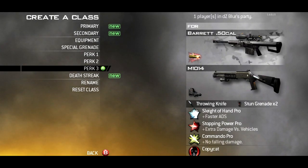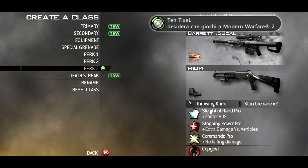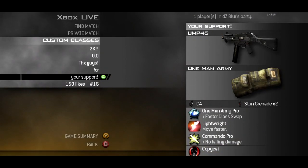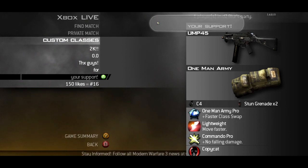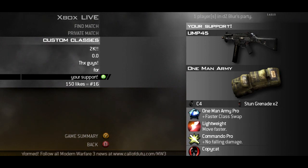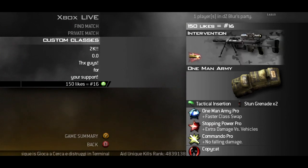Then there's the third class - this class is so interesting because we have a UMP with C4, scavenger army pro, stopping power pro, lightweight, and commando pro. I use this class on quarry to hit a quarry moto, ladder stall, like phase mazzy. I think it's a good class to hit that ladder stall.